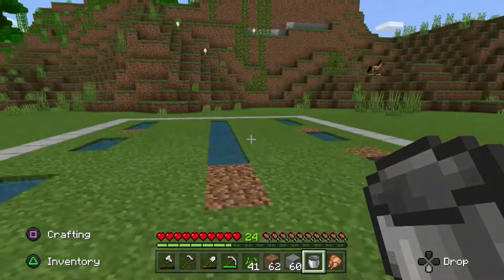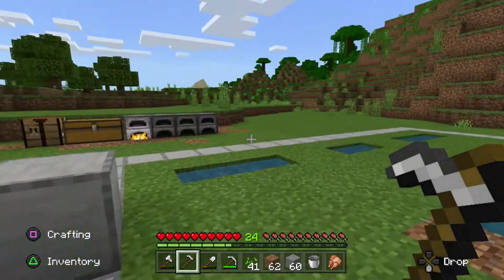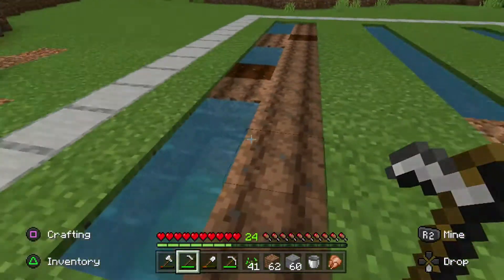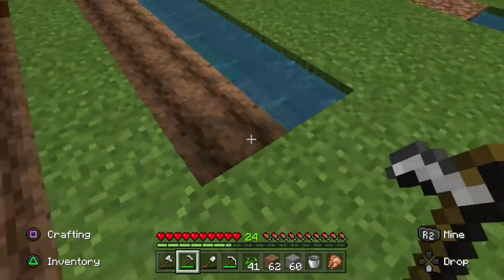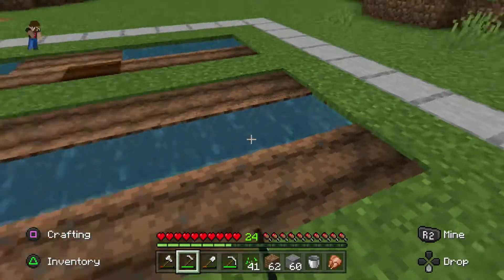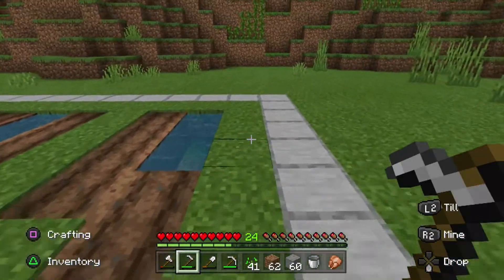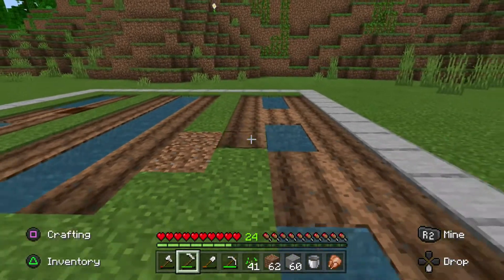I'm not 100% sure if I like the formation exactly like this, but we are going to roll with it. Let's till some grass and start planting. I do like having one block on the side so you can still freely roam without touching your crops. I tried to do different formations so it's not all just rows and strips — I want a little variety.